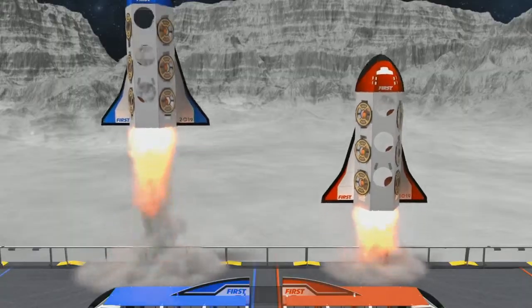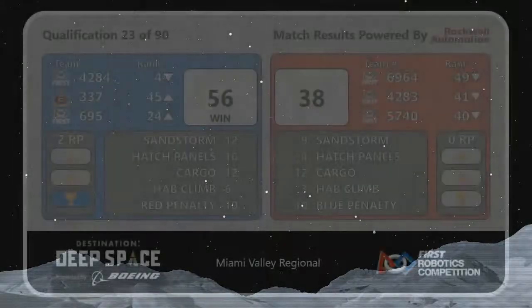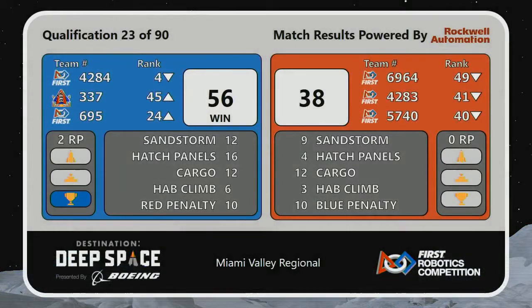Lifting off the launch pad first will be the Blue Alliance. Blue Alliance team will win this one to the score of 56-38, picking up 12 points during the sandstorm period, an additional 16 points in hatch panels, and another 12 points in cargo.